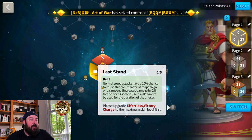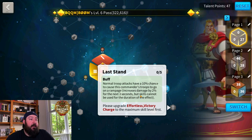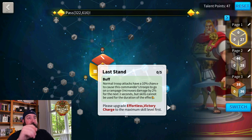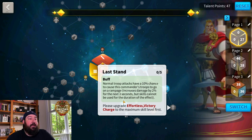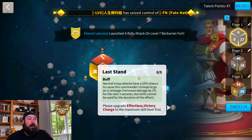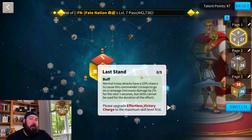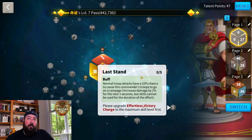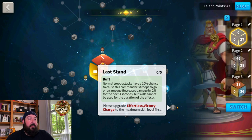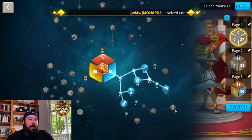Last Stand is probably the worst capstone talent in any talent tree available. Normal two-troop attacks have a 10 percent chance to cause this commander's troops to go on a rampage, increasing damage by two percent for the next three seconds up to 10 percent — which sounds nice — but skills cannot be used for the duration of the effect. That means you lose your primary skill. This really only makes sense for a commander with powerful proc-based second, third, and fourth skills, and right now no commander pairing makes Last Stand worthwhile.